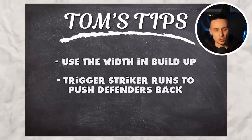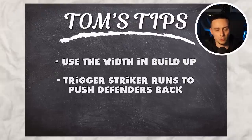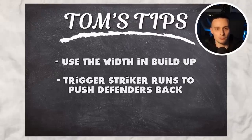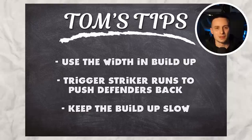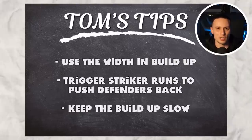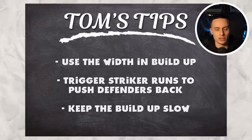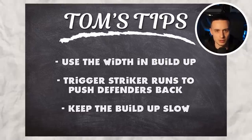Tip number two is to trigger the runs of the strikers to pull their defenders back, because even if you don't use the through ball, it means you'll have more space to build up in. Tip number three is that the 4-4-2 is best used with slightly slower buildup — don't try and rush things. It's more about walking your way up the pitch and then creating space once you get to the box.